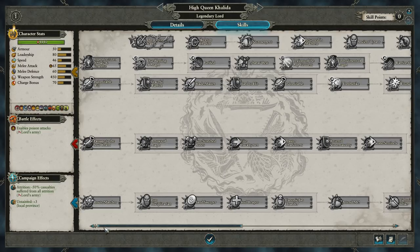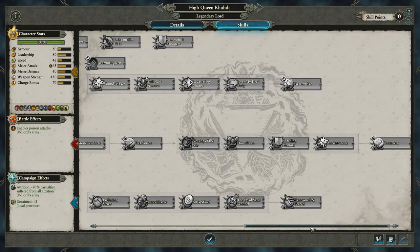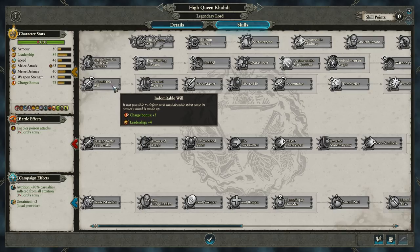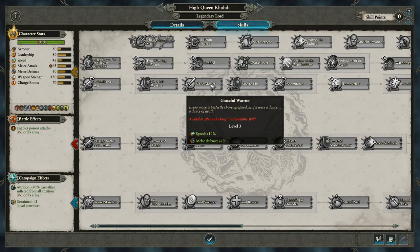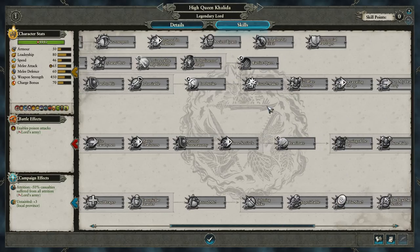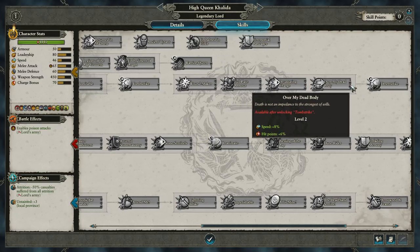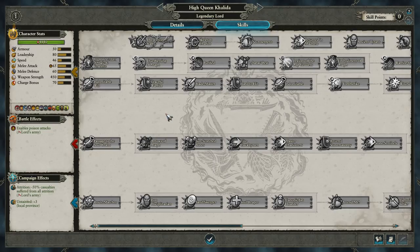Looking at High Queen Khalida's skill tree, the bottom two lines are basically the same as other Tomb King legendary lords. This line is a little different — we've got Indomitable Will to start, charge bonus plus 5 and leadership plus 4, then Graceful Warrior buffing speed and melee defense. Then we've got Blademaster buffing melee attack, Hard to Hit buffing melee defense, Indomitable buffing leadership further, followed by Tomb Strike — plus 26 to melee attack, plus 25% weapon damage, can cause terror, and it sounds like a wrestling move. Then Wound Maker buffing weapon strength, Full Plate Armor buffing armor, Devastating Charge buffing charge bonus, Over My Dead Body buffing speed and then hit points, and then Desert Strike to end it all.